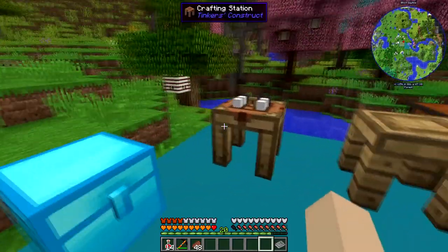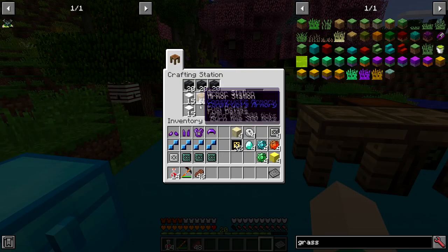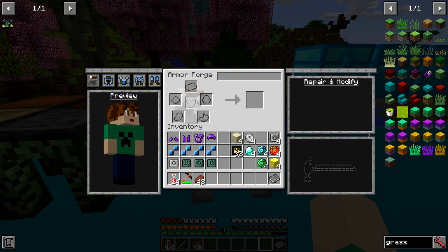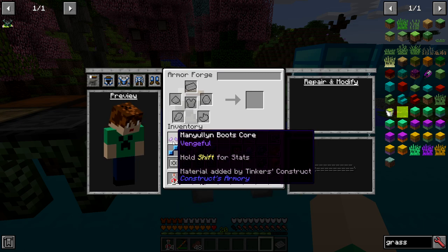To get started with Tinkers' Construct Armory, you have to make something called the armor forge, which is the same as a tool forge, but first you've got to make the armor station. You turn that into the armor forge — same crafting recipe as you do your tool station — and once you've got that you can craft your armor.